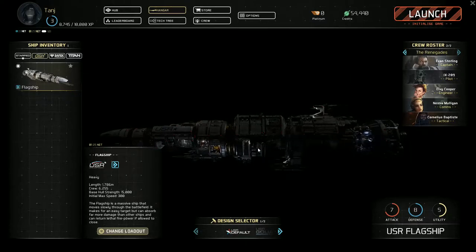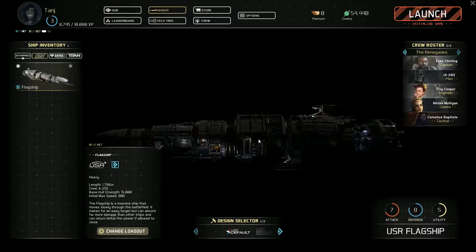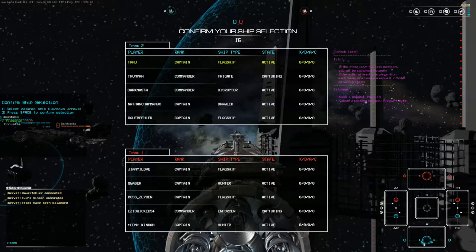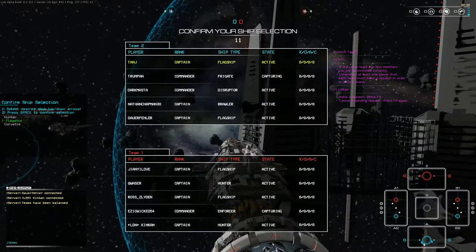This is the USR produced flagship, which is big and strong and at close range does a lot of damage. While we wait for the match to start, you'll notice in the bottom right hand corner we have a map divided up into 5 zones. One at the bottom there is our home base, at the top is the enemy base and between that is the no man's land we need to capture.